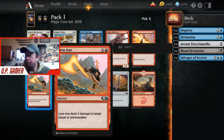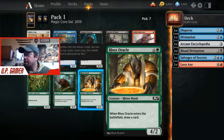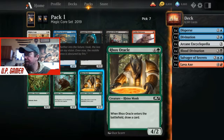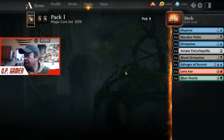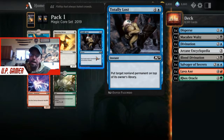Lava Axe is great - I've won many games with Salvager of Secrets and Lava Axe. Rocks Oracle is a great card - it's a 4/2 and you draw a card when it enters. There's Macabre Waltz - return up to two target creatures from your graveyard to your hand, then discard a card. That's excellent with Salvager of Secrets and Lava Axe. Taking another Salvager of Secrets to pull more cards out of our graveyard.